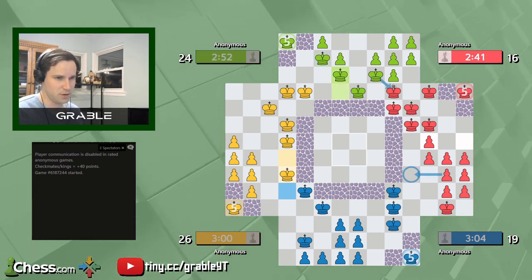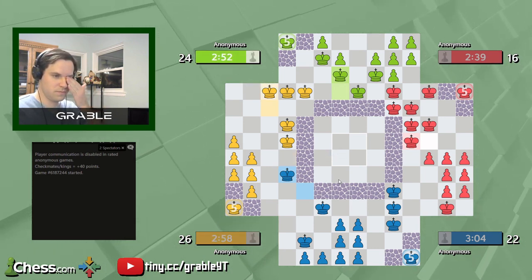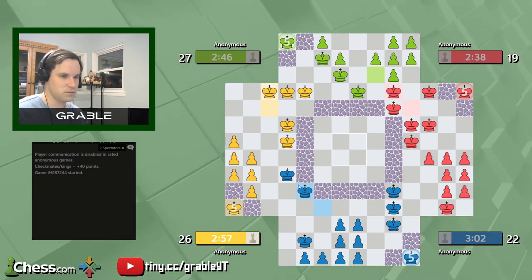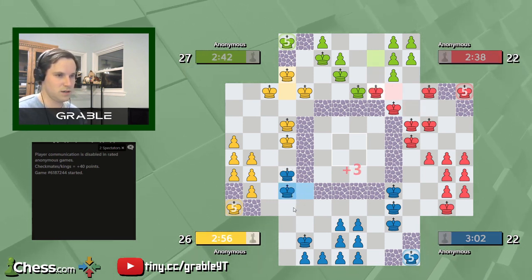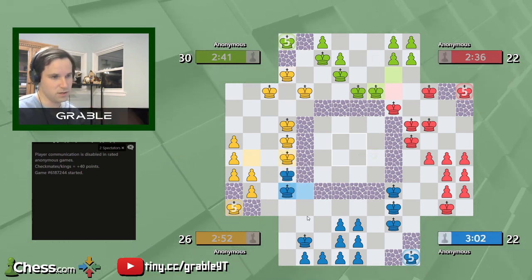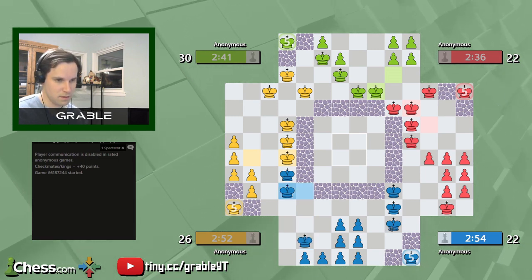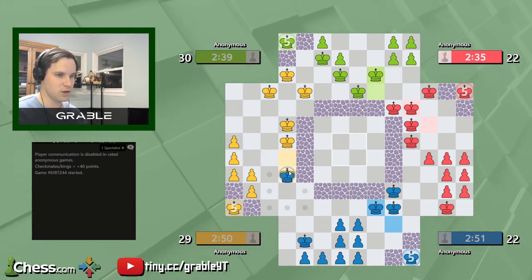Red has this move but Green could always interfere. Green is in a tricky situation. Yellow is giving us an opportunity there — rather than trade, I'm going to do this. If I trade with Yellow then Yellow gets an extra move against Green.